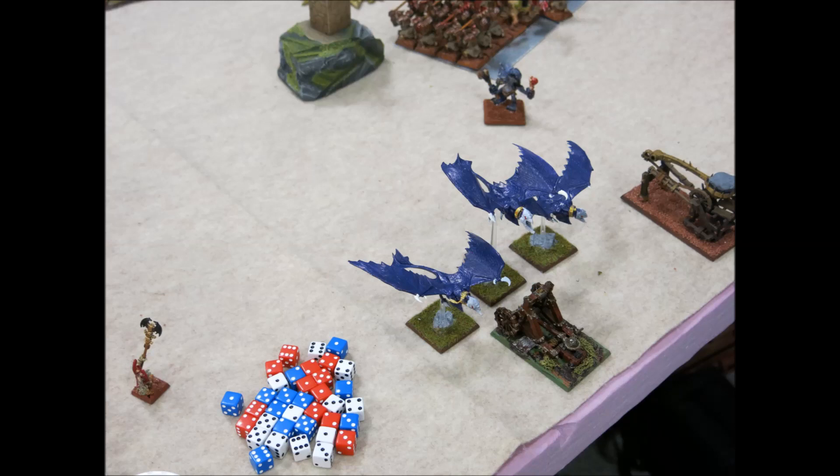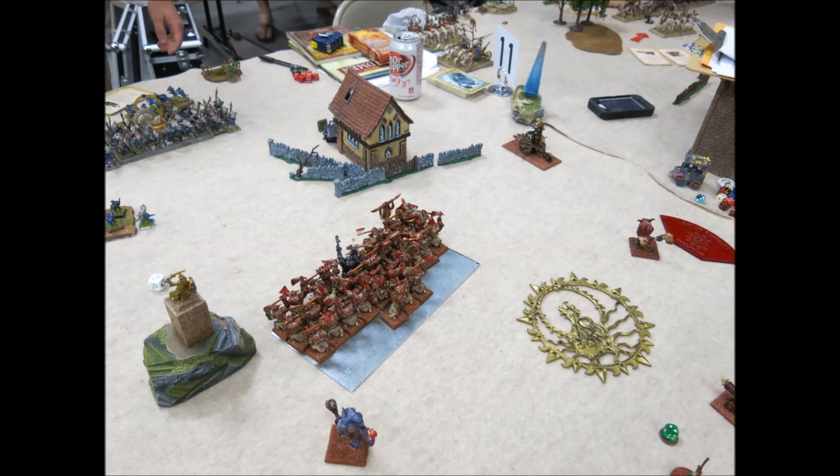On his turn two the Ripperdactyls charged in, and my troll is looking at them thinking maybe he'll fight them off, or at least stall them for a couple turns so my Rock Lobbers can do something. All my artillery was going to fire at the Cold One Knights, but since I was in combat I was firing at Chameleon Skinks and Ripperdactyls. You can see his comet marker back there — that's where my artillery train is, and that's why my trolls are all running away because they're worth points.